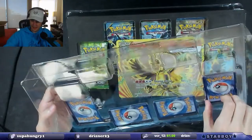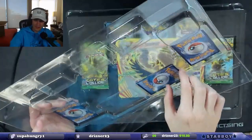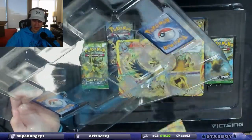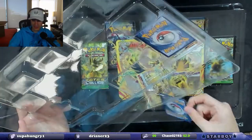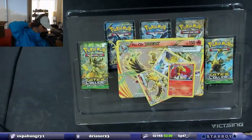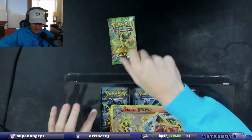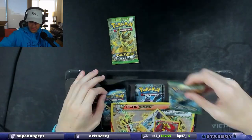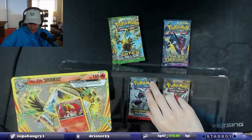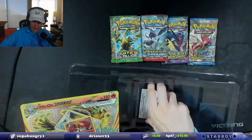Cards are bent, cards are bent. I love how they did these where you had to bend the cards to get them out — really my favorite way they put them all together. We've got XY Fates Collide — two Fates Collide — a Breakpoint, a Breakthrough, and an Ancient Origins.